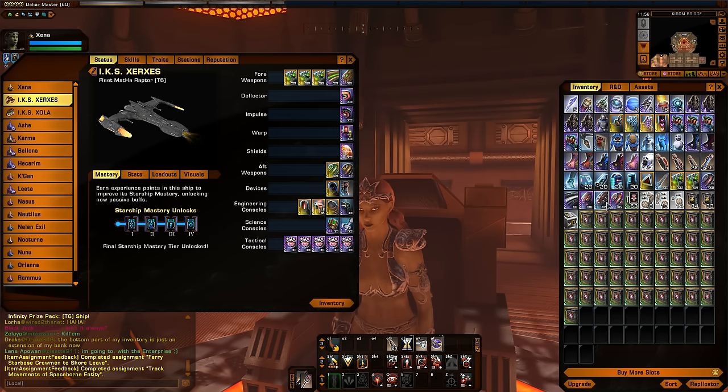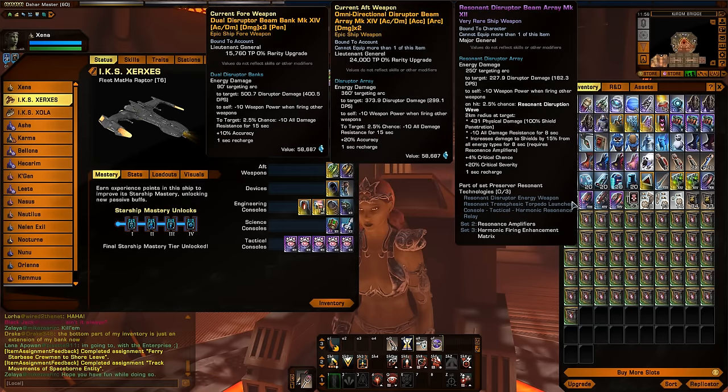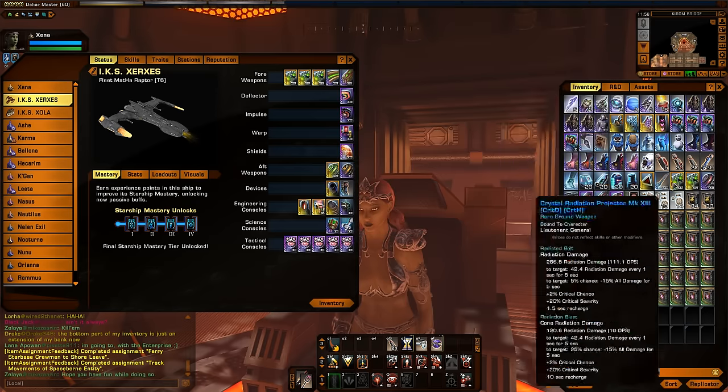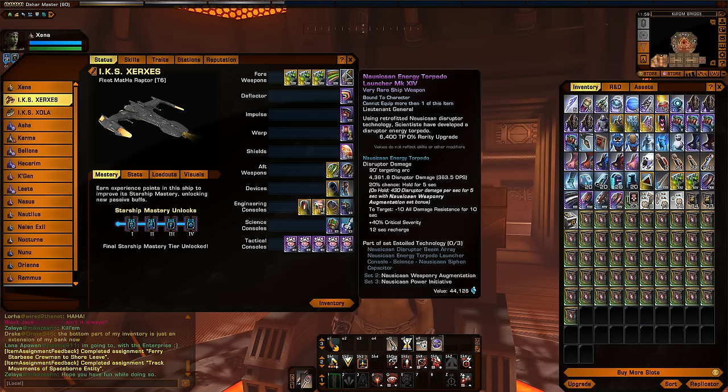It's kind of a weird thing in this game where basically all your torpedoes are kinetic — like the gravimetric torpedo, it's a photon torpedo but it actually does kinetic damage, as you can see in the tooltip. So even though there's different types of torpedoes — plasma torpedoes, photons, quantums — they all actually do kinetic damage. That's what makes these energy-based torpedoes a little bit different, and it makes them much easier to fit into an energy-weapon-based build.